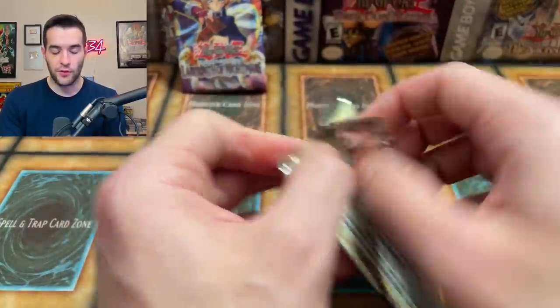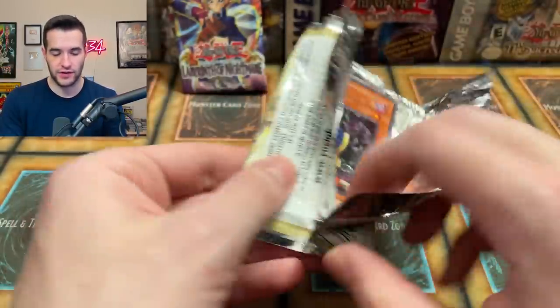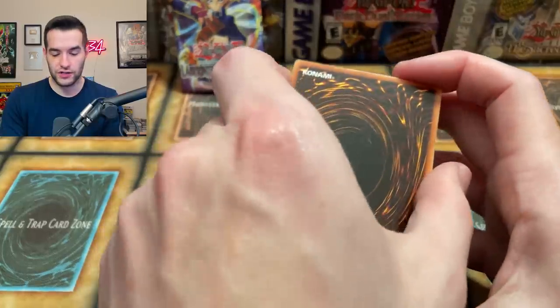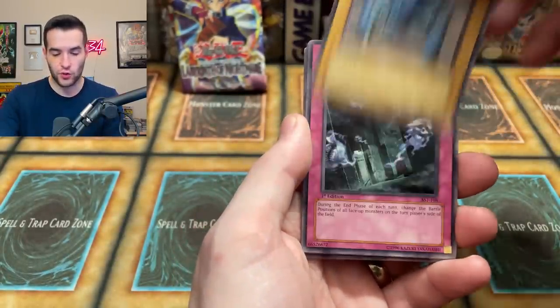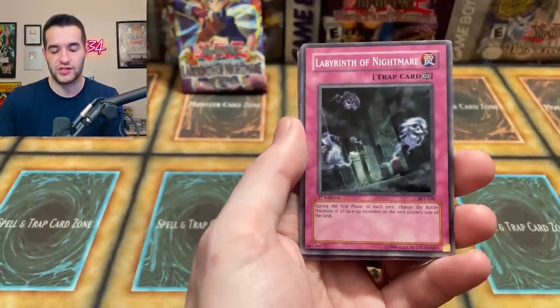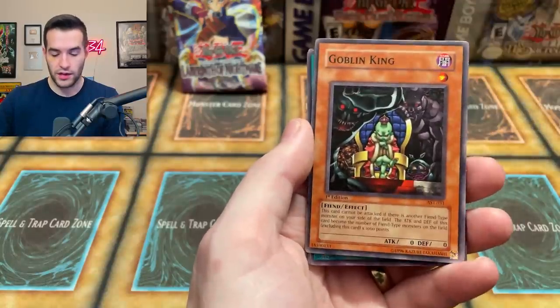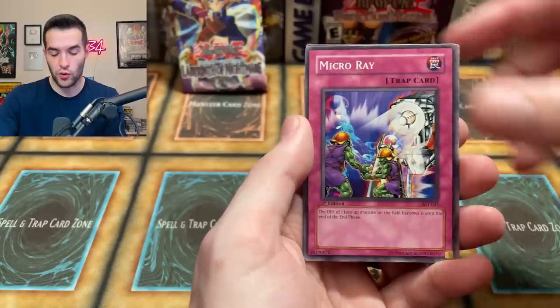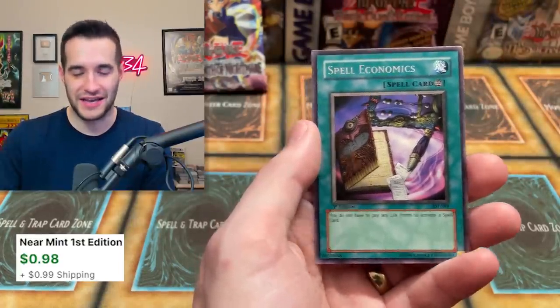One more Ancient Sanctuary — will the cards be beat up? We've pulled a lot of foils out of here, five foils out of the Ancient Sanctuary which is ridiculous. If we could finish it off with another one I'd be down. The corners appear to be a little beat up. Elephant Statue of Disaster, Fiend Scorpion, Labyrinth of Nightmare — we opened Labyrinth of Nightmare in Ancient Sanctuary, it's perfect. Regenerating Mummy, Goblin King like in The Hobbit, Mystic Walk, Emissary of the Oasis, Microwave, and we ended with Spell Economics again. We started and ended with economics.